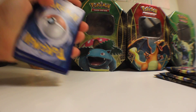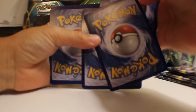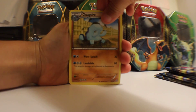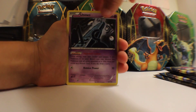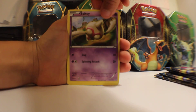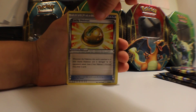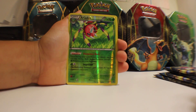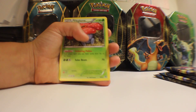Alright, code card. We have a Spinarak, Quagsire, a Magikarp, Unknown, Baltoy, Rotom, Lucky Helmet, Sableye, an Audino, Uncommon Reverse, and a Vileplume.